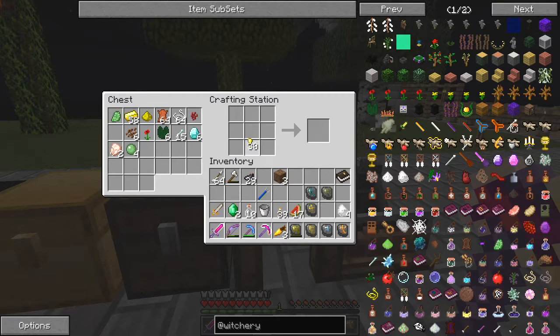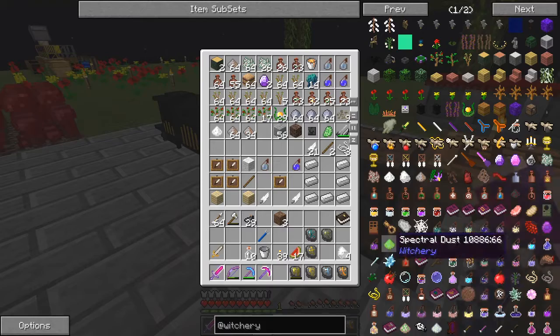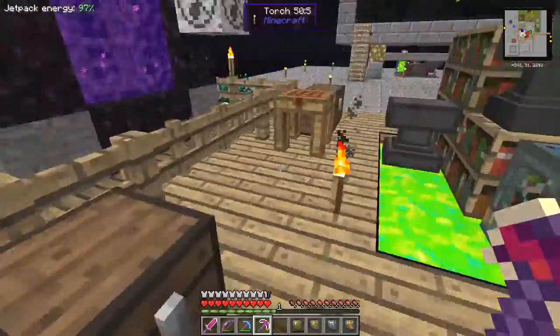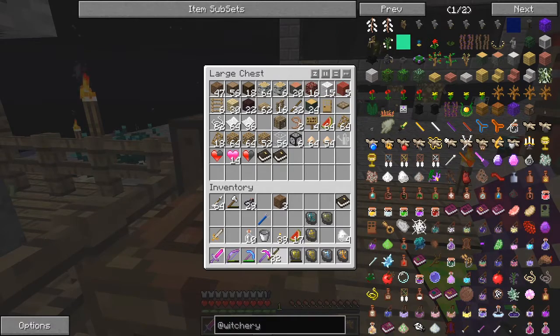I think the Orthana recipe is one emerald in the middle, one gold ingot at the top, and one stick at the bottom. I bet I haven't got any sticks. Oh yes, I've got two here, one here, but I need more. Let's get some sticks — there should be plenty of wood in this chest. Plenty of sticks as well — 32. We'll be fine.